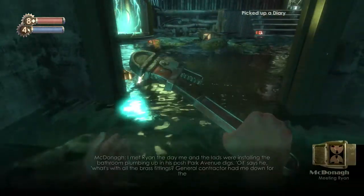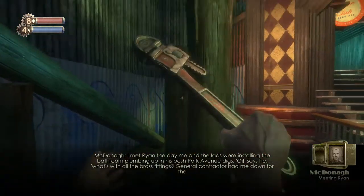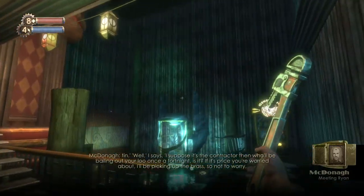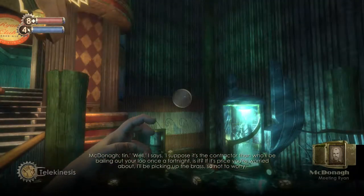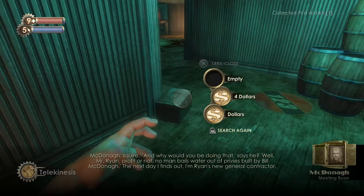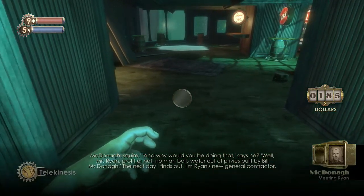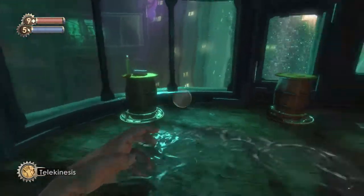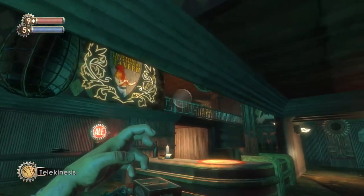There's an audio diary — 'Meeting Ryan': 'I met Ryan the day me and the lads were installing bathroom plumbing up in Codgepark Avenue Dixon. He says: what's with all the brass fittings? General contractor had me down for copper. Well, I says, I suppose it's the contractor who'll be mailing out your loo once a fortnight then. If it's the expense you're worried about, I'll be picking up the brass. And why would you be doing that, says he? Well, Mr. Ryan — profit, or not, no man bails water out previous-built by Bill McDonagh. Next day I find out I'm Ryan's new general contractor.' So McDonagh became general contractor after his predecessor got bumped out pretty aggressively.